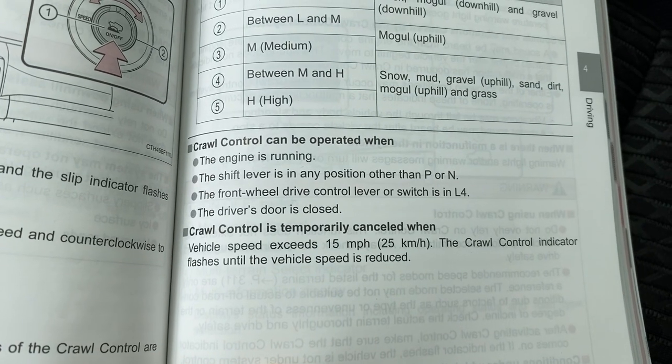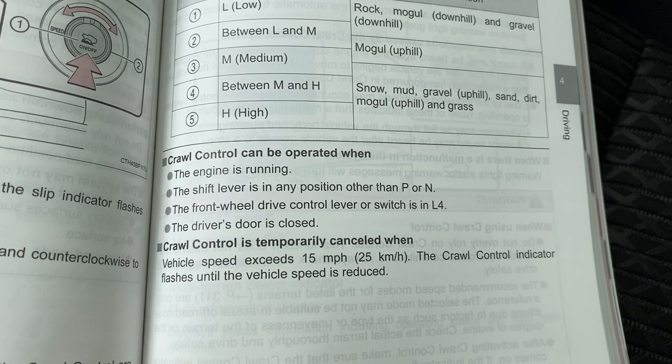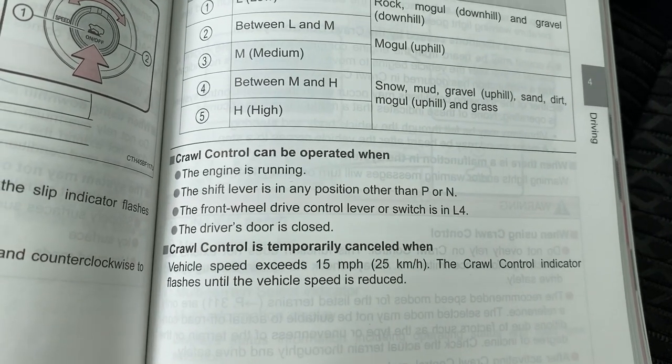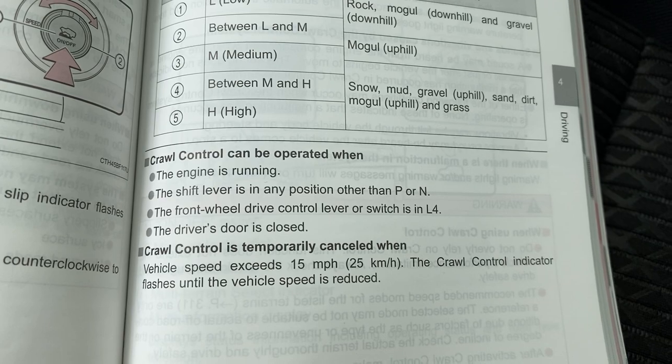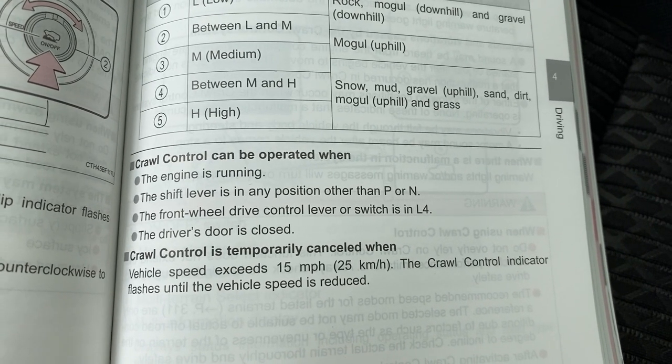It can be operated when the engine's running, the shift lever is in any position other than Park or Neutral - so drive and reverse are fair game. And you've got to be in low four-wheel drive and you've got to have the driver's door closed. It's canceled when you go above 15 mph.